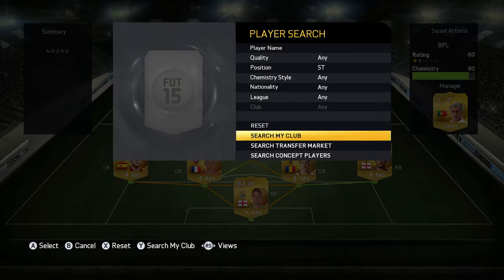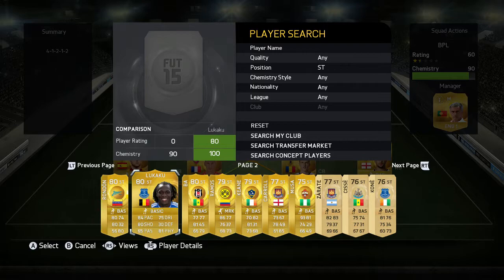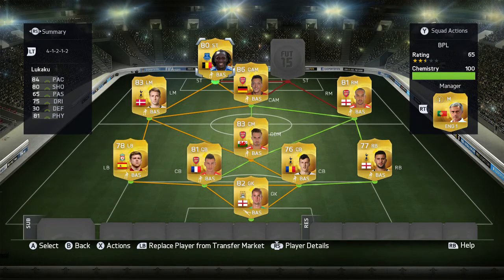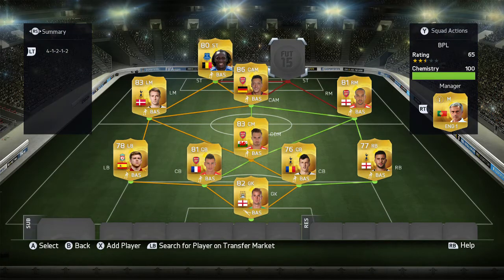My first striker is Lukaku. He has 84 pace, 80 shooting, 75 dribbling, and 81 physical. This guy is a monster — that 81 physical means he can shove any defender off the ball. He's also six foot three with 84 pace, which is just incredible. He's first owner with four star weak foot and three star skill moves.